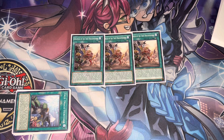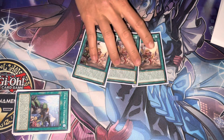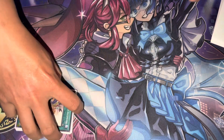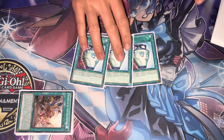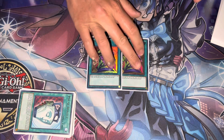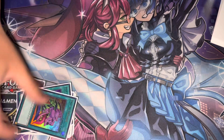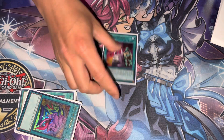Then we got True Draco Phoenix and Disciples. Disciples is like a Digvorzhak Emerald for True Draco cards — it helps you recycle your True Draco cards and draw one. We also got three Pot of Duality — not Prosperity since we don't have an extra deck.